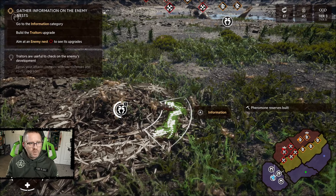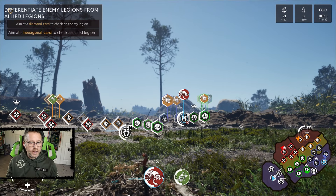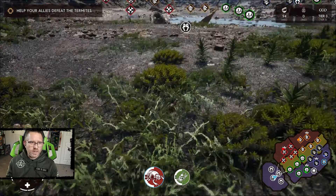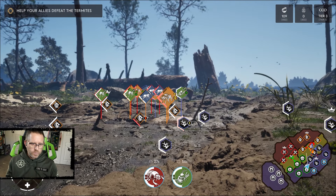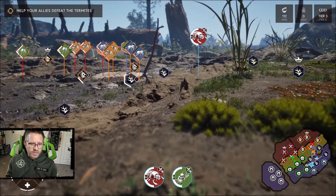Check the nest before the battle begins — aim at one of your nests to see its current upgrades. Fear pheromones — we've got chemical libraries. Increase the strength of your fear pheromones: build a tier three fear pheromone. Go to the economy category and build the pheromone reserves — that's a tier two. The traitor's upgrade displays the upgrades built as well as the state of the legion in the enemy nest — it can only be used once. Spy information: differentiate enemy legions from allied legions. Help your allies defeat the termites.